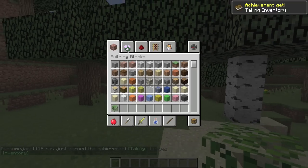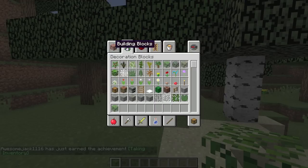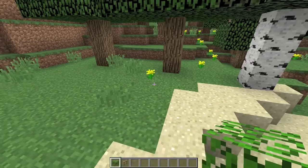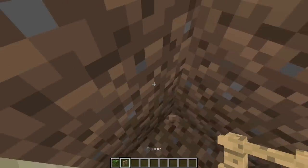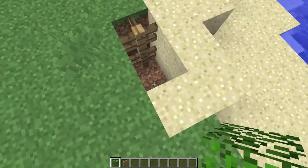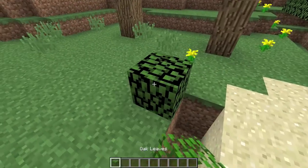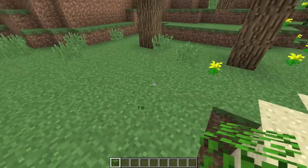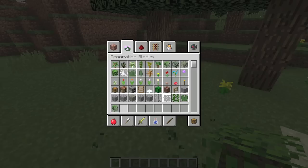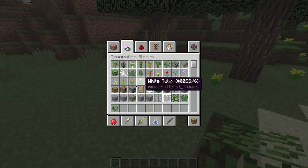I'll tell you why, guys. I figured out how to make an x-ray machine. You're not going to use pistons or fences or any of that crap. Does it work with fences? Because if it does, is it going to be sweet? See, it doesn't work with fences. If you push it with pistons, it'll just destroy it. But see, it has a solid-looking texture in the fast graphics.